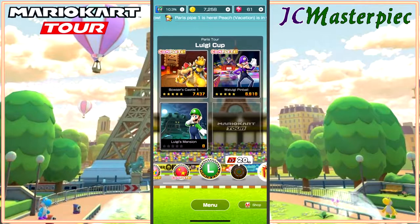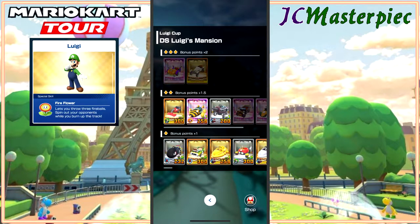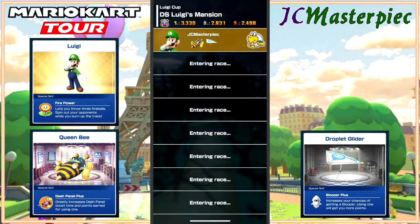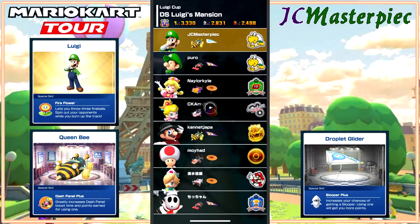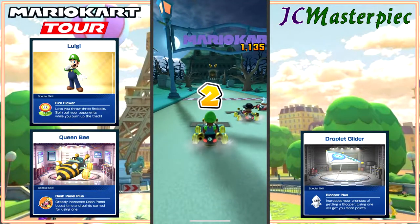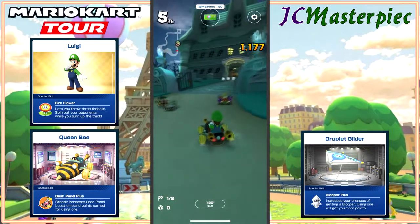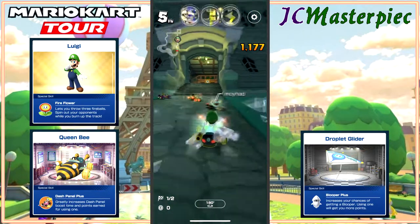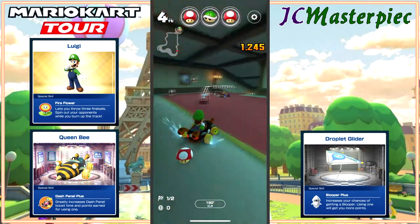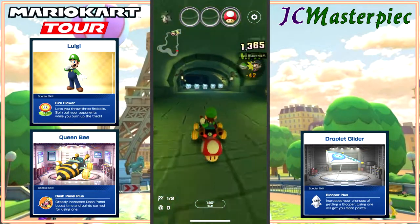On to Luigi's Mansion, the third race in this set. Gonna take Luigi, gonna take the — excuse me — Queen Bee kart and the Droplet Glider. The Queen Bee is a new one for me, I only just got it a few days ago. These curves are a little tricky to turn around and try to get the drift on. I've tried many many times and I mess it up more than I'm actually successful at it.